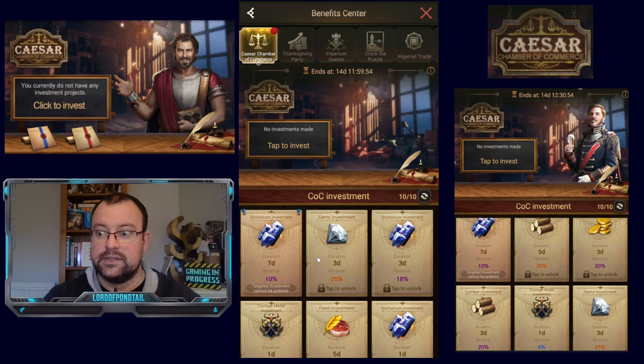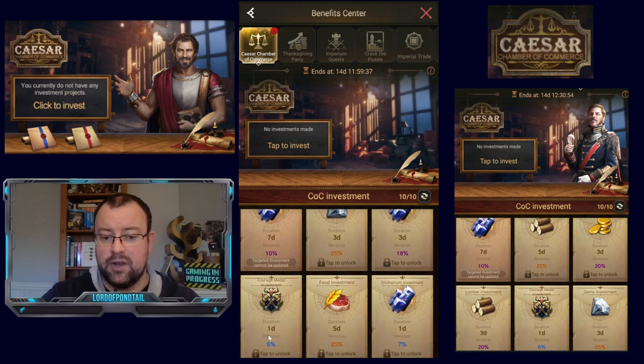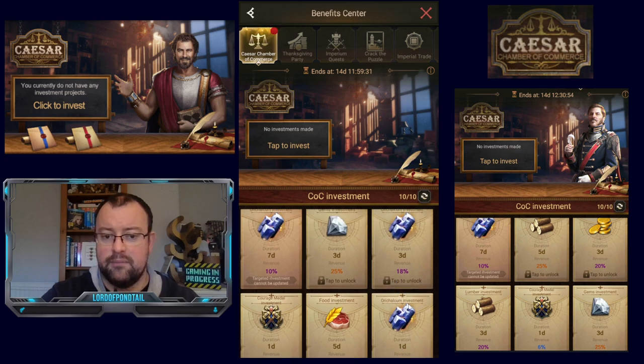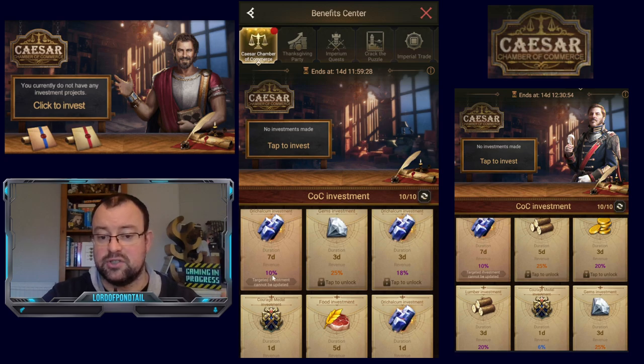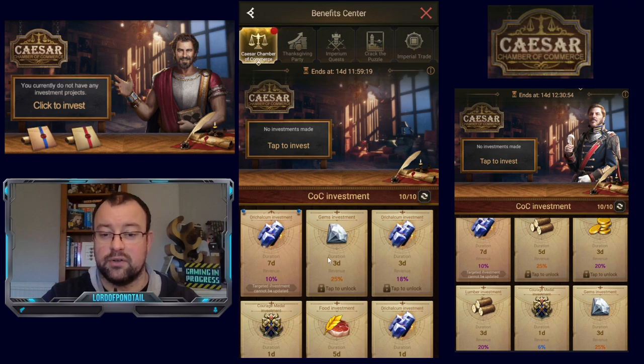If we look at the durations and revenues for the advanced options — for instance, Gems has a three-day duration and you'll get a 25% return. You can see the lower levels are in blue: 6% for Courage Medals, 7% for Oric Alcum. Medium levels of return are in purple, considered around 10% up to 20%. And then the higher level items like Food and Gems are colored orange, giving you a 25% return on your investment. So for Gems over three days, that would be a good return.